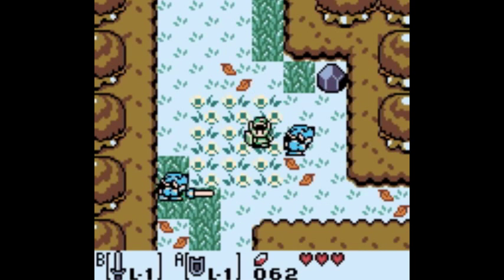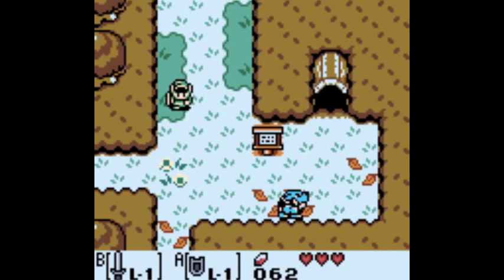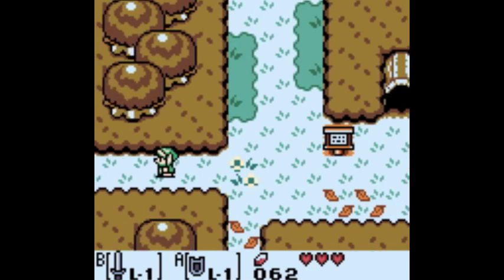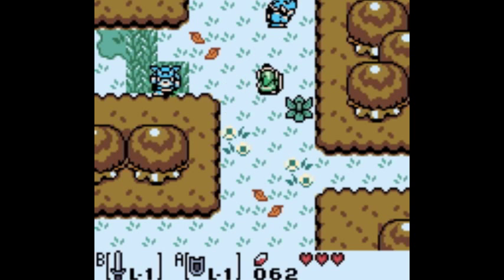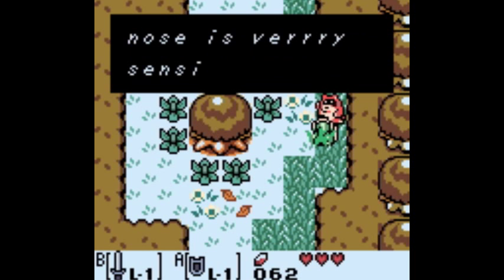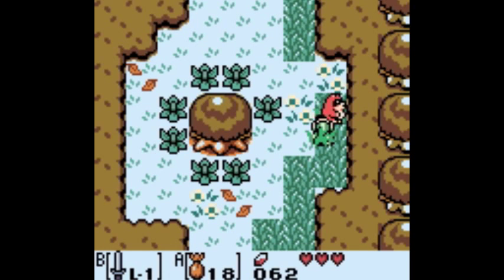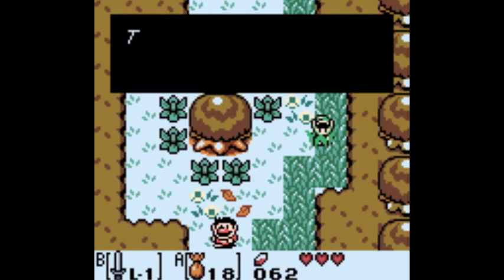If you collect 20 seashells you can get an upgrade to your sword - very useful. Unlike me, you might want to get that before the last dungeon. Here's the raccoon area - if you keep trying to go up you'll just loop back to the same area over and over. The raccoon tells us his nose is very sensitive to powder.